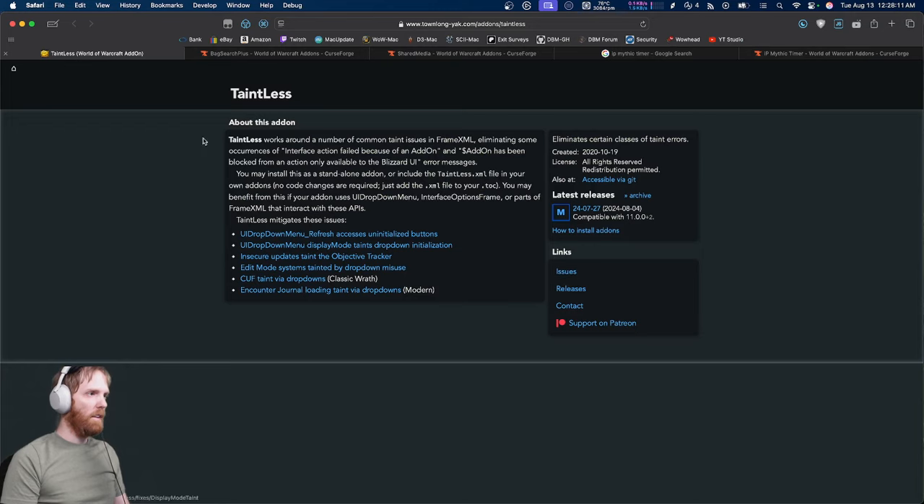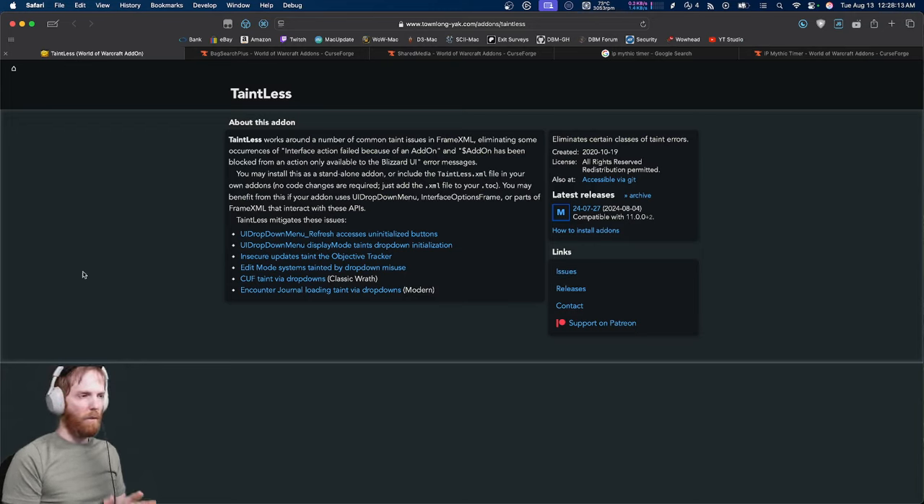The first add-on is Taintless. What does Taintless do? It basically fixes bugs — you install this and you have fewer problems with the game. If you've ever gotten an issue where you push a button that says 'action blocked, you can't do that, reload your UI,' this fixes a lot of those. Installing this reduces the chance of that happening significantly.